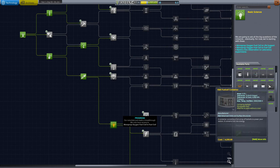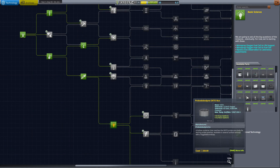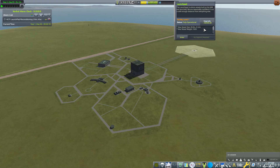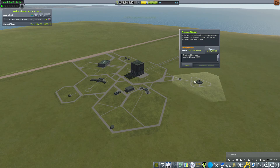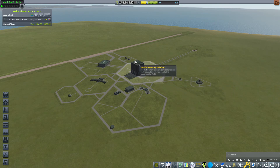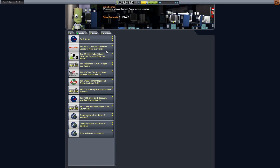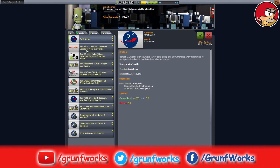We recovered the vessel — 4,000 funds and some science, which means we can unlock the next node. I was thinking between basic science, which gives more experiments, or survivability with the nice radial parachutes. Let's go with mystery goo — the node will unlock in two days four hours. That sounds like a very successful launch! Since we'll be launching bigger rockets, let's upgrade the launch pad. I'm gonna accept the orbital contract, but that will happen in the next episode. Thank you for watching — like, subscribe, and I'll see you in the next one. This is Grown Forks, signing off.